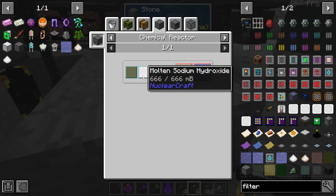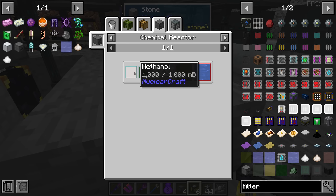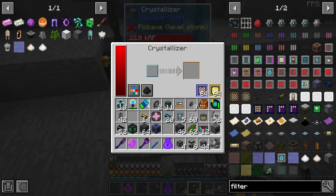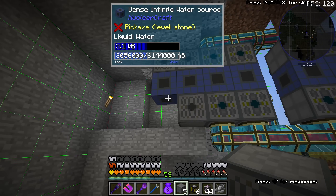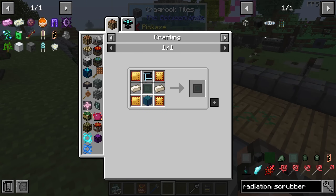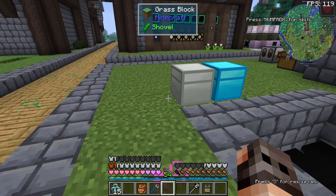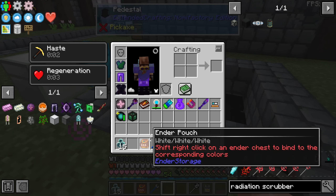Eventually we're going to do the complicated version using molten sodium hydroxide and fluoromethane, because in the long run we'll also need methanol, ethanol, and all the other chemicals. But for now I have borax — I'm happy. Another thing is that we are extremely short on oxygen; we're using a lot of it to make sulfuric acid, so we're going to have eight more electrolyzers. Remember we needed borax in order to make radiation scrubbers. Unfortunately we can't do it right now because it requires uranium-235 and we don't have it yet. But once we set up the reactor, we should be able to get some radiation scrubbers to cancel the radiation.